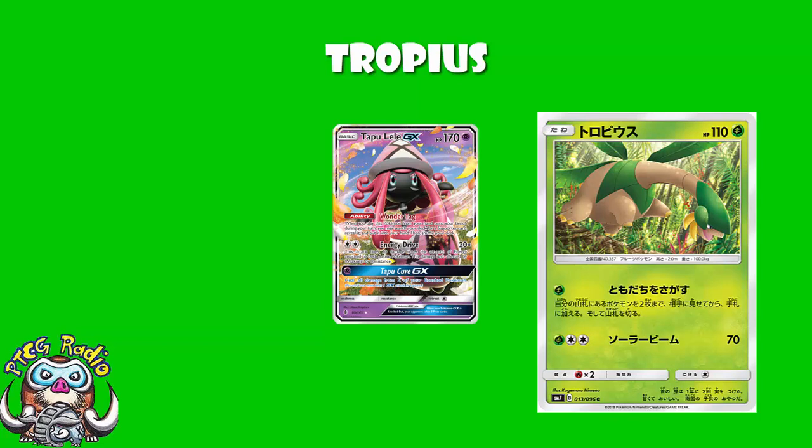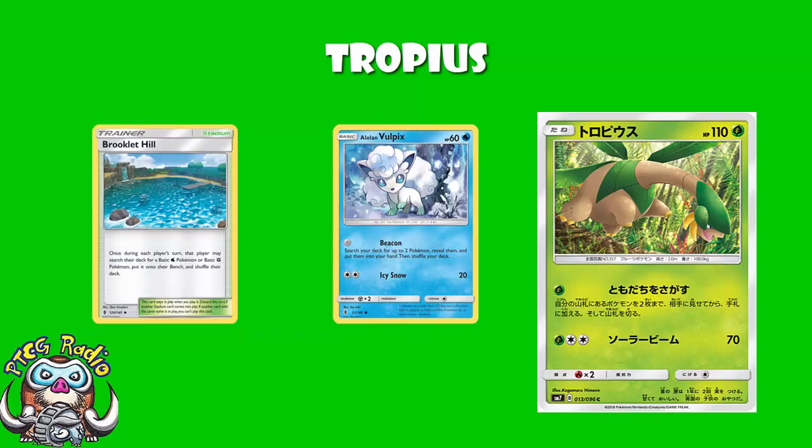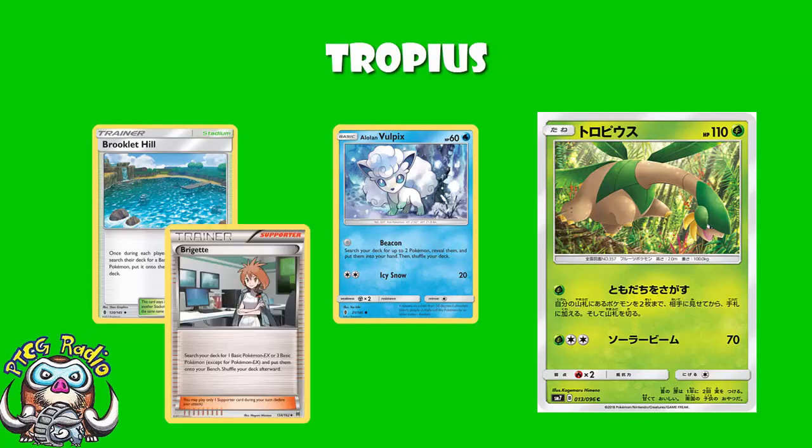— except Alolan Vulpix already does this, but with two huge differences. Difference number one: Alolan Vulpix is a water Pokemon, so it can use Brooklet Hill to search it out. That's quite nice. And difference number two: it's for zero energy. The bigger issue here is that you can use a Bridget to search out this, or a Brooklet Hill, and then if you've got something in the active, you can attach an energy, pay the retreat cost, and put Alolan Vulpix up — then you can go and search for those Pokemon without needing a second energy. Tropius here needs that second energy.